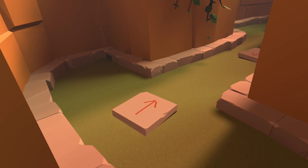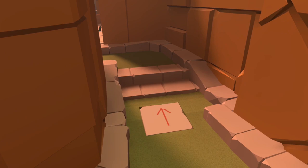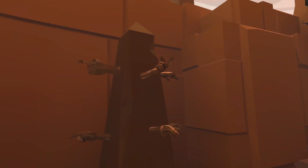For hole number four we want to follow the signs towards the flag — maybe don't pay too much attention to the arrows on the stones. At the very end there is this monument of hands and one of the hands is holding our next ball.